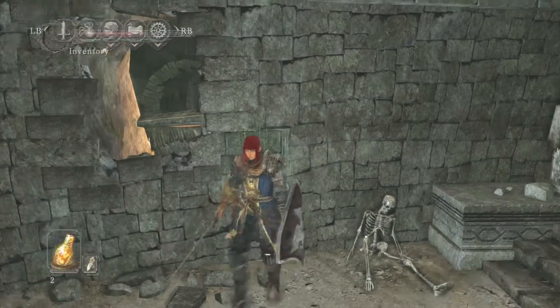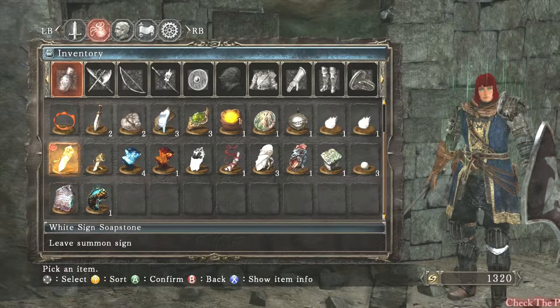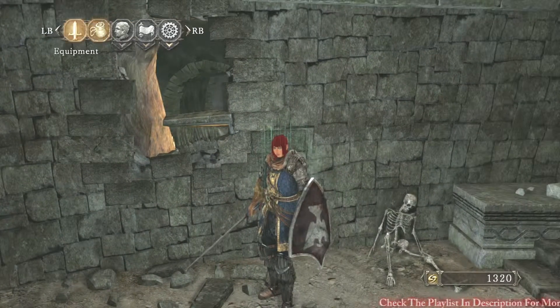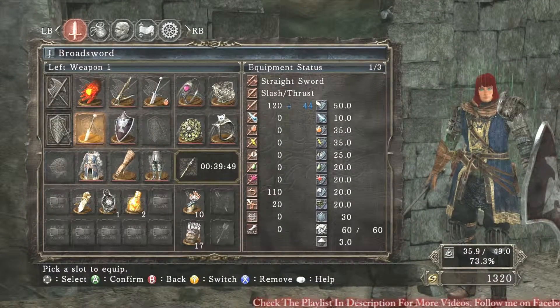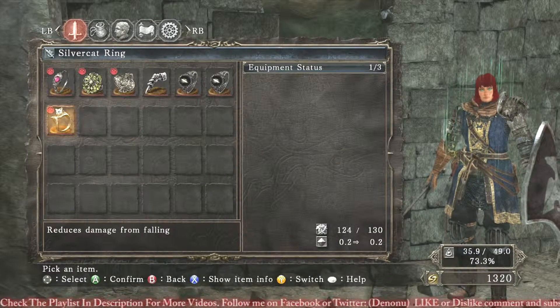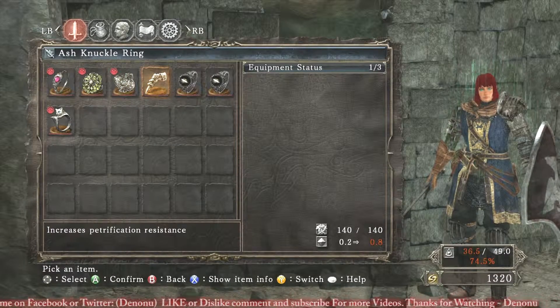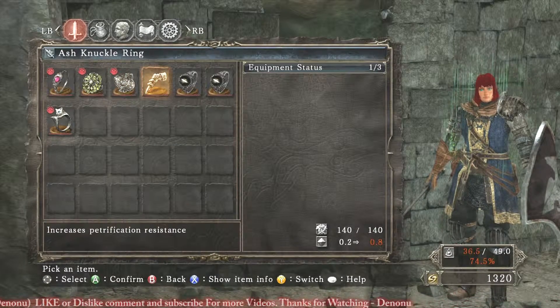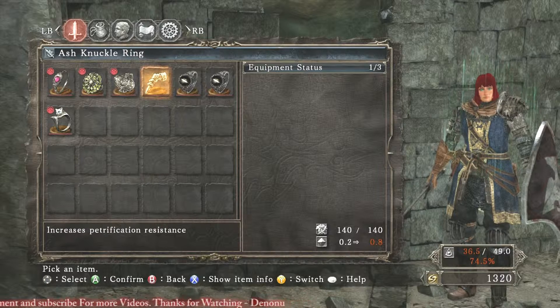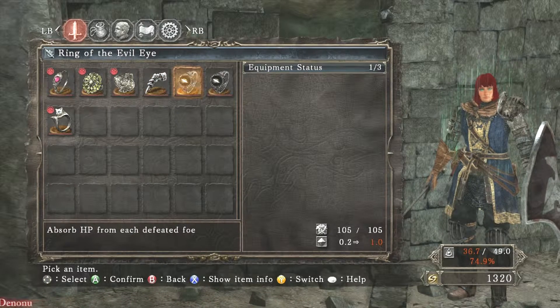I need to stop mashing a button when I pick up stuff — like I picked that up and didn't even read it, it went away so fast. Since I'm here, let me switch this out because I only really need this for the fall. I got a couple other rings here. This I probably won't need because I haven't found anything that petrifies you yet. I already had this one but then I picked up this one.